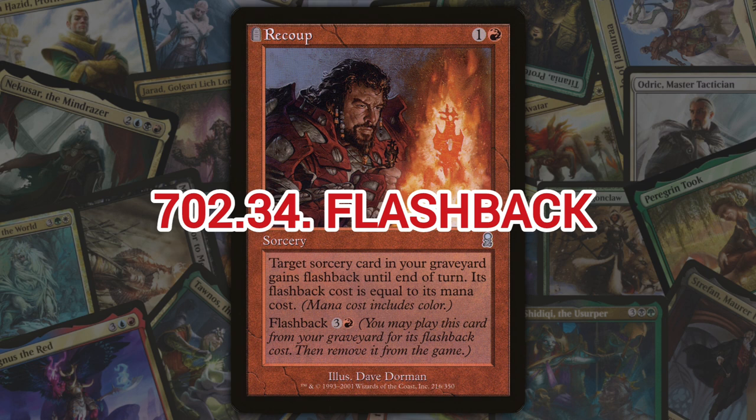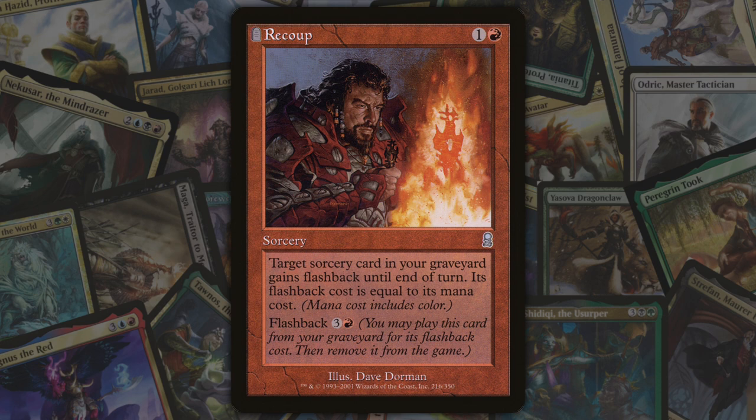Next we've got flashback, introduced in Odyssey. Flashback is a keyword ability on instants and sorceries that allows a player to pay an alternative cost to cast the spell directly from the graveyard. The spell card is exiled when the spell leaves the stack.